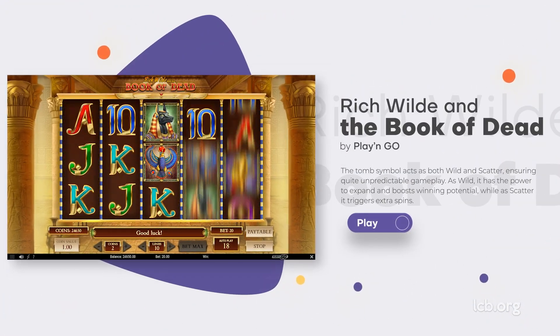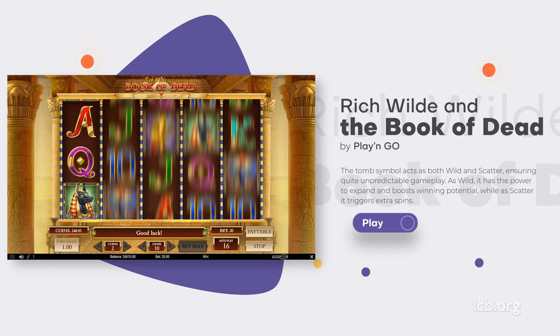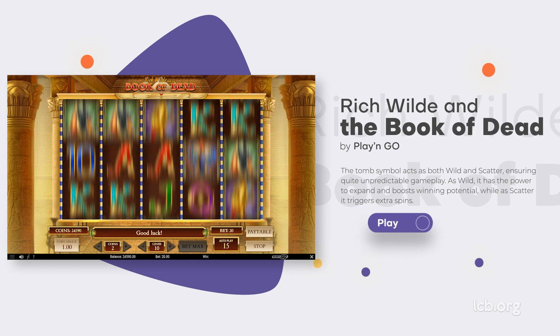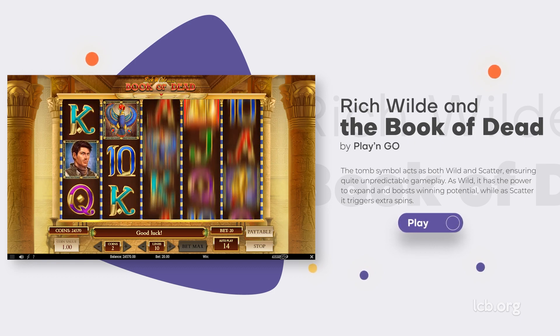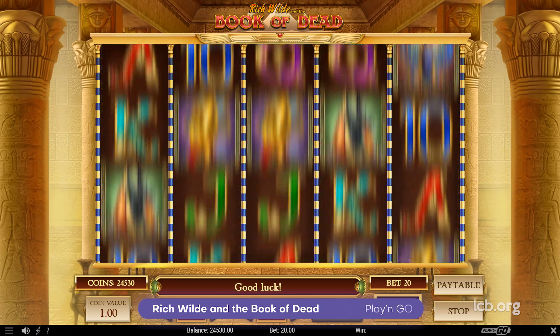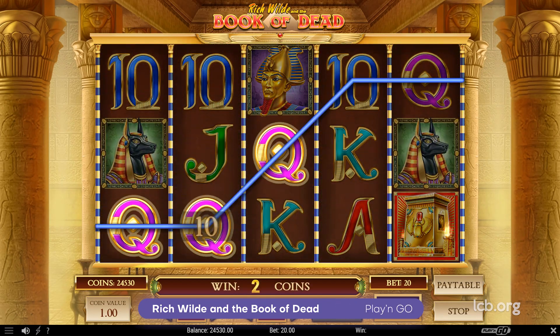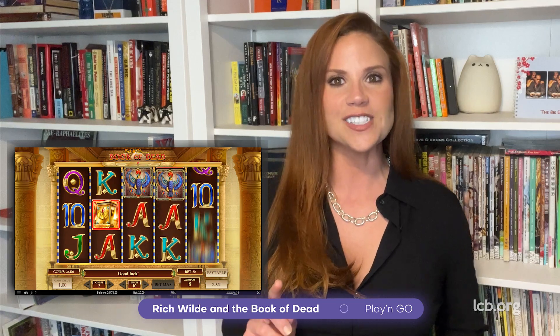Rich Wild and the Book of Dead by Play'n GO. Brought to players by Play'n GO, a highly productive provider which delivers multiple slots per month, Rich Wild and the Book of Dead is an Egypt-inspired game launched in 2016. Paying homage to the ancient civilization, this story follows a courageous explorer on his quest for untold riches. The Book symbol acts as both wild and scatter, ensuring quite unpredictable gameplay — as wild, it has the power to expand and boost potential winnings, while as scatter, it triggers extra spins.